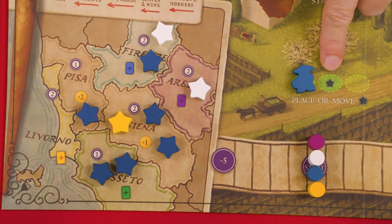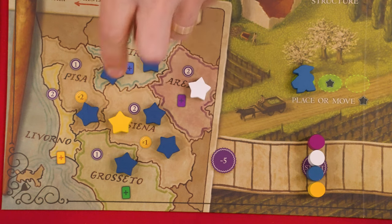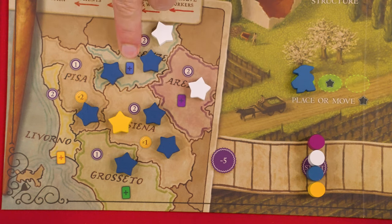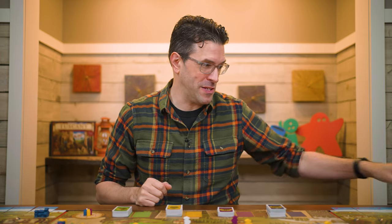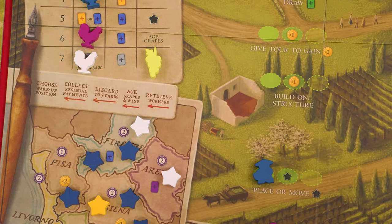When you resolve the place or move influence star action, you must move one of your stars from the region it's in to any other region. When you move a star, you do not gain the benefit of the space you went to — these bonuses are only gained when a star is placed in that region. Also, when you use the place or move influence action, you can only place or move your own pieces, not someone else's. Anytime you see a star as a benefit, it means you may place or move one of your stars following the rules we just learned.